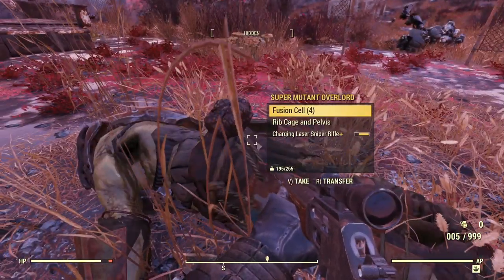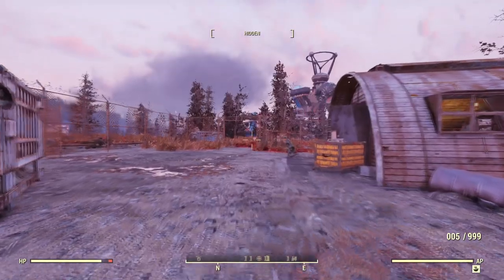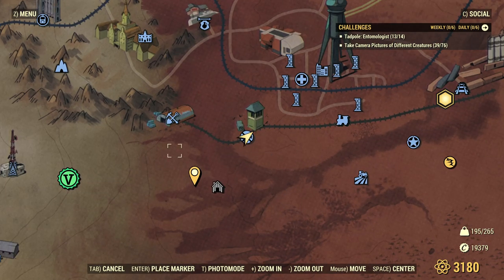So, where are we on the map? You may be wondering. That's a fair question. You can see over there — that place should look familiar. We are just outside of Watoga, and we are at a place called NAR Repair Yard.